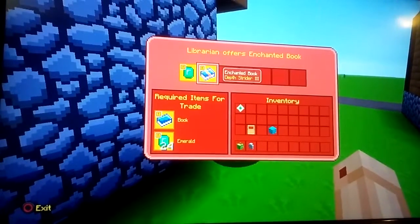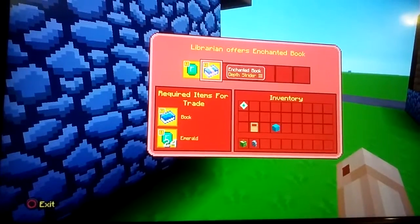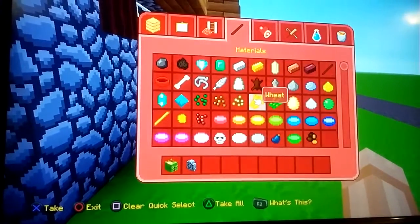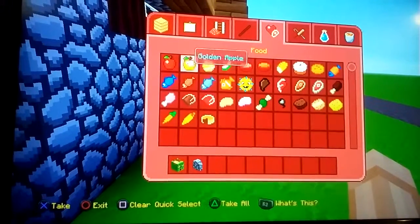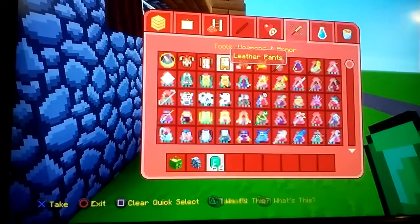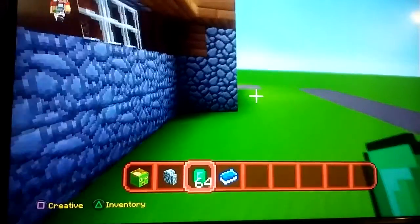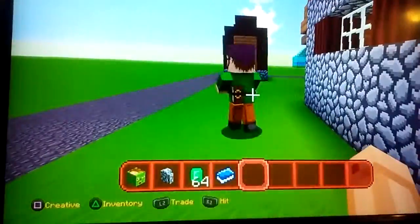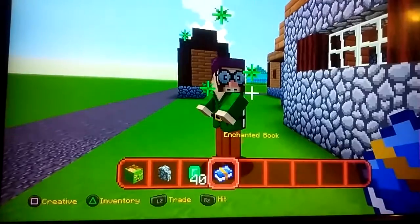I forgot what this one looks like, but this one is a librarian and it has a book for 24 emeralds. It needs a book and 24 emeralds. Normally I just do that and that's what I'm going to do. But I need to find that librarian now because I want that enchantment. The enchantment book. Thank you.